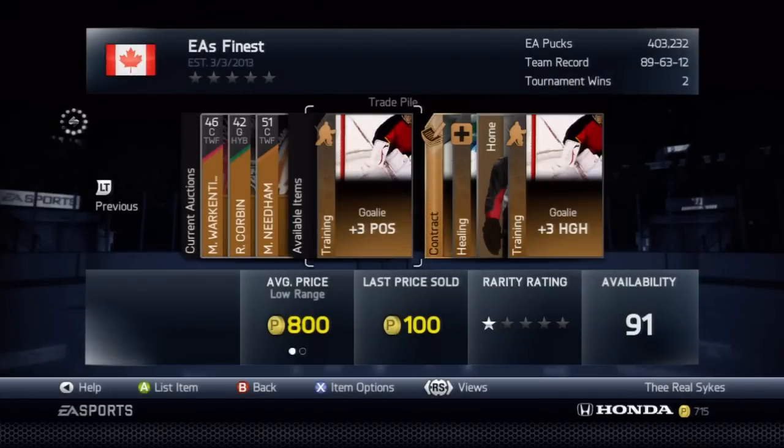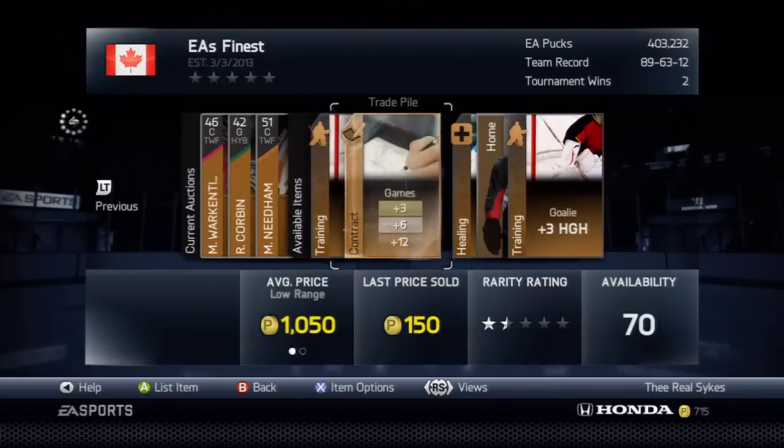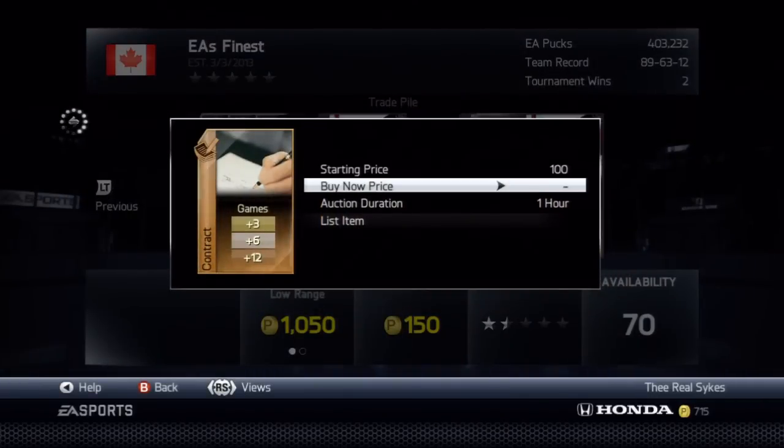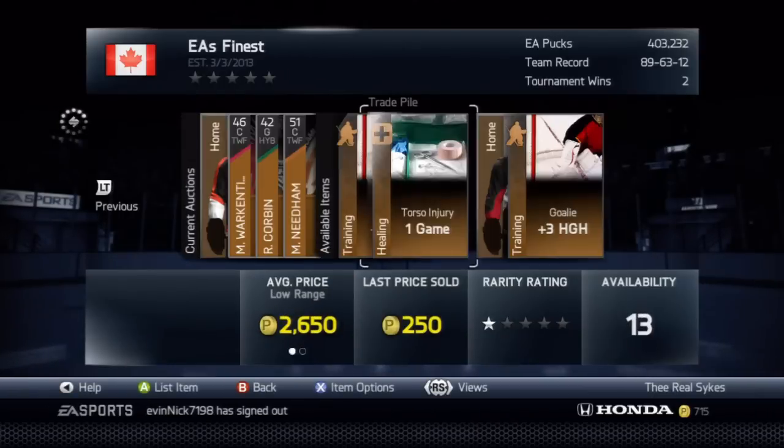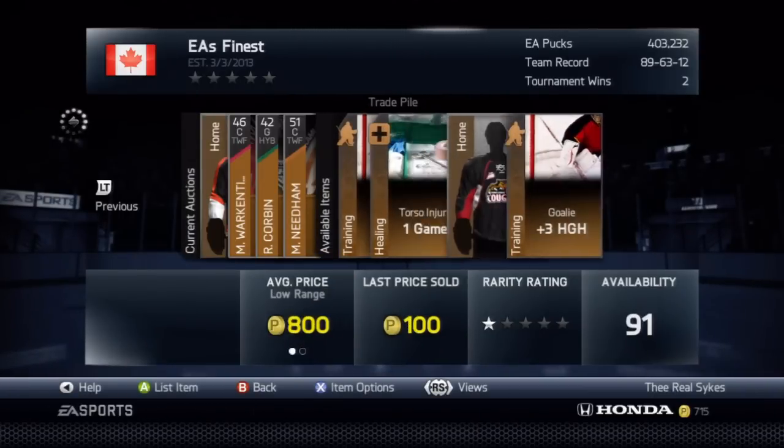So that's $450 in those three contracts right there. Remember, we paid $600 for the pack and we've already made $450 just on those three contracts. Look at this fourth contract right here — throw it up for a starting price of $100 and $250 BIN, which will also sell at the $250 BIN. So we are now at $650, our money is made back, and we still have cards to list.